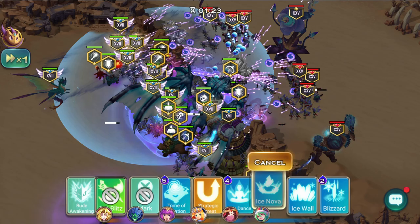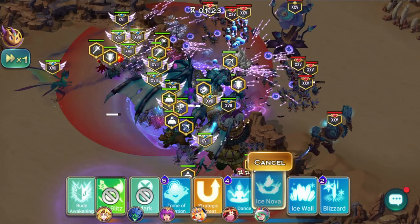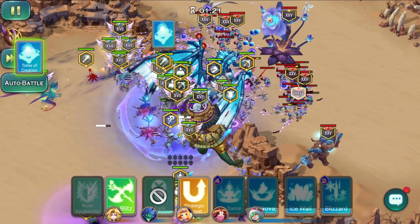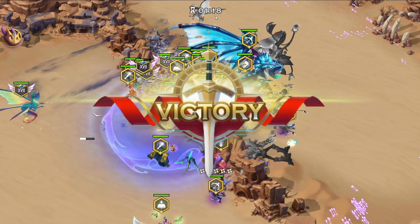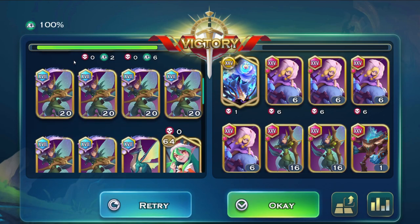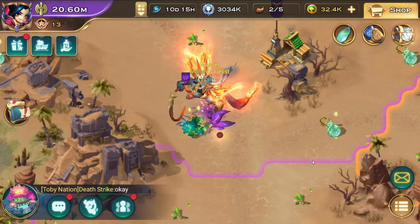At seven seconds almost everything is already cleared, and with three more Sylvani Archer squads it would have been done even earlier. I cast the ability to reduce cannoneer fire, and we hit 12 seconds without those additional three archer squads. With a better turtle and a few more Sylvani Archers you can easily reach 11 seconds or faster.